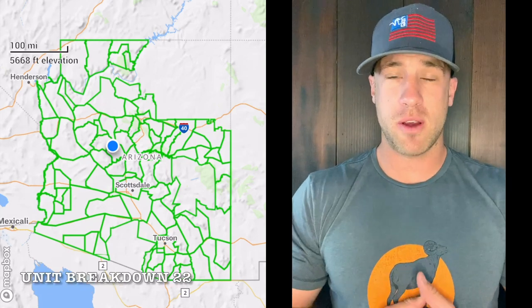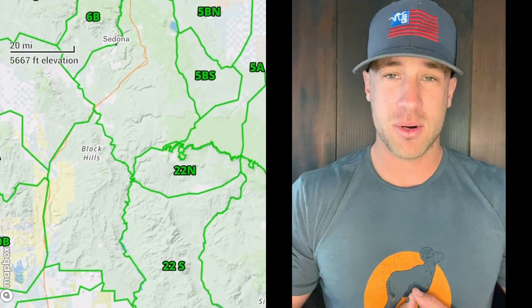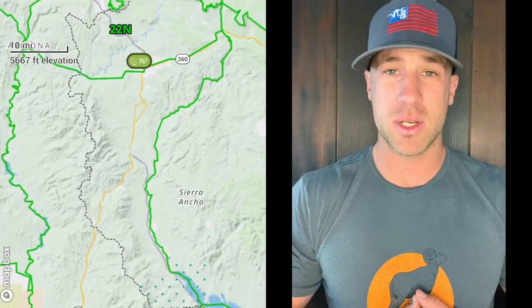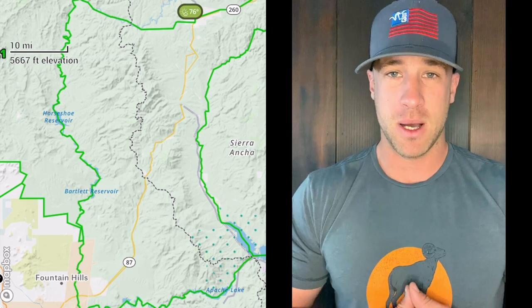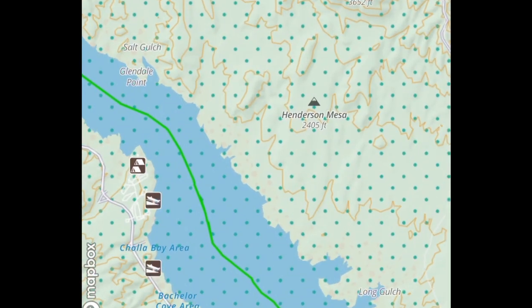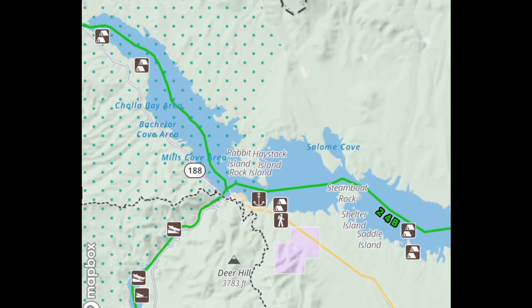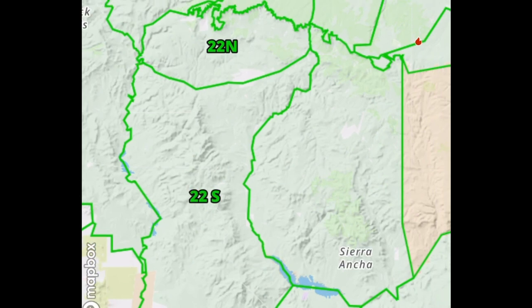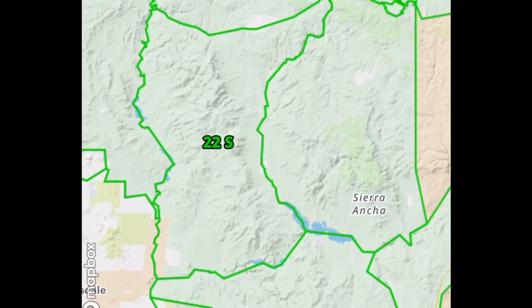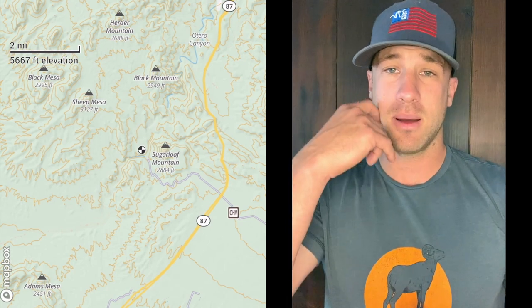We are moving straight forward in unit 22. I try to make these short and sweet and keep them condensed. I could talk for hours about some of these units, but I really want to give you guys an education before the draw — let you know what you're getting into, what to expect as far as populations, where to start, draw odds, and all those kinds of things. Unit 22 — the main point of interest is Payson. If you're looking at a map and you see Payson, that is the northern boundary of 22, and then it goes east along the Verde River and basically straight north out of Phoenix.